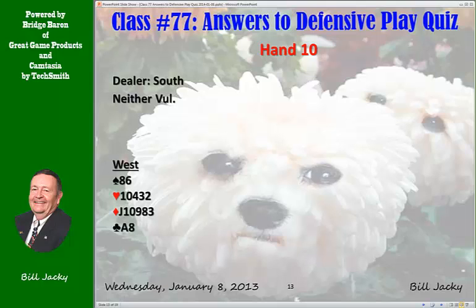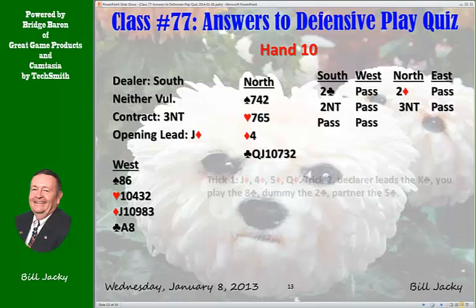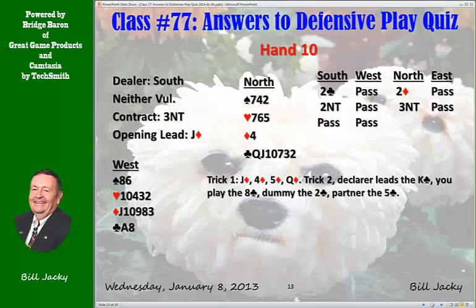Hand 10. The bidding: two clubs, demand bid; two diamonds, waiting; two no trump, 22 to 24; three no trump. Your lead is the Jack of Diamonds. Down comes dummy. Trick one goes: Jack, four, five, Queen — diamonds don't offer much help. Trick two: declarer leads the King of Clubs, we hold off and play the eight. Partner plays the five — partner should be giving a count signal. Trick three: we win with the Ace as partner plays a higher club. He's played up the line, so that means he has three clubs. Six in dummy, partner has three, you have two — that leaves two for the declarer. Clubs are dead.